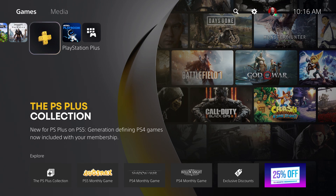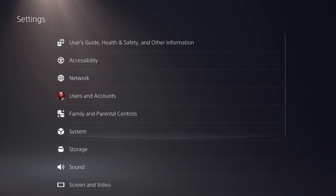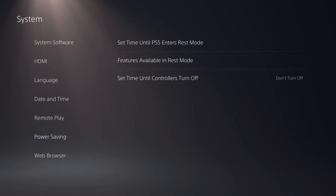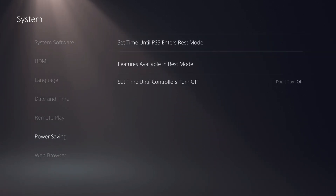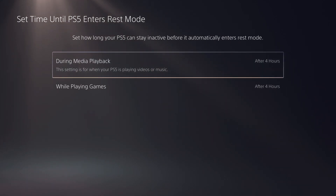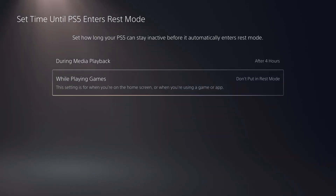Here is how you stop the console from entering rest mode on its own. Go to Settings, then System, then Power Saving, then 'Set Time Until PS5 Enters Rest Mode.' You can change this for both games and media playback — I would recommend putting both of these to 'Do Not Put in Rest Mode.' Also, don't manually put your PS5 into rest mode either.